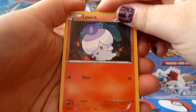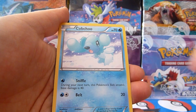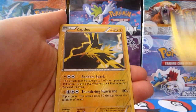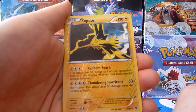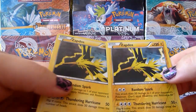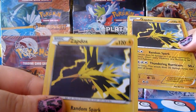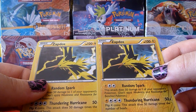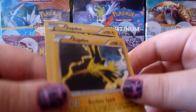We have Litwick, Elgyem, Panpour, Seedot, Cubchoo, Minccino, Basculin, Luxio, Zapdos Reverse. That's nice — that's a reverse of a holo card, because Zapdos is a holo. And our rare: a Zapdos! That's neat. You can barely see the holo. I think I definitely prefer the bubble kind of holo. But cool, that's neat — the reverse holo and the regular holo of that card.